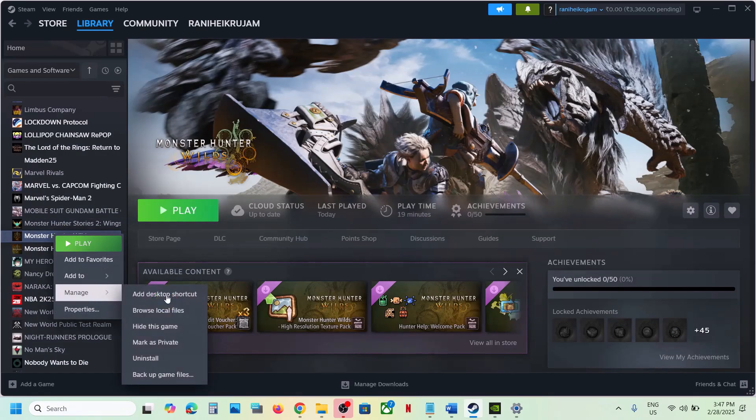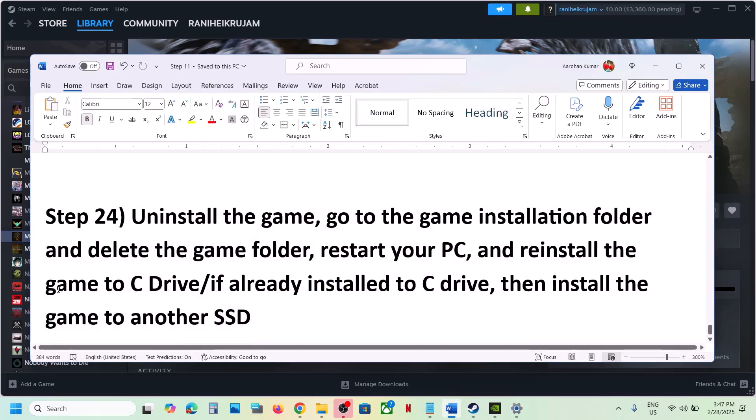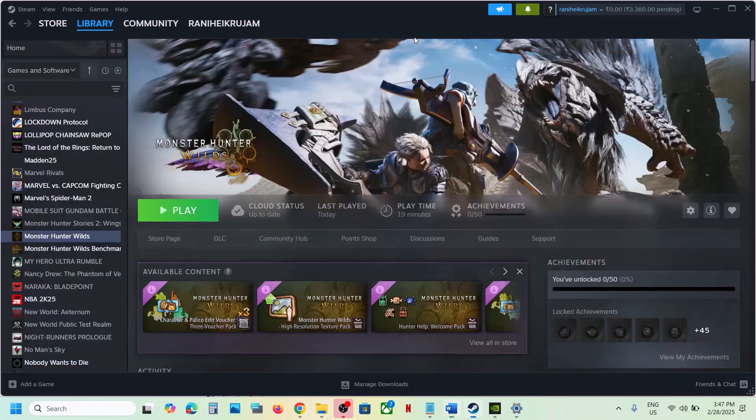The last step is to uninstall and reinstall the game to a different drive. Right-click the game, select Manage, then Uninstall. After uninstalling, delete the game folder from the installation directory. If the game was on D, E, or an external drive, try installing it to the C drive. If it was already on C drive, try installing it to another SSD. One of the steps shown in this video should help you run the game successfully. Thank you so much for your time — please like this video and subscribe to my channel.